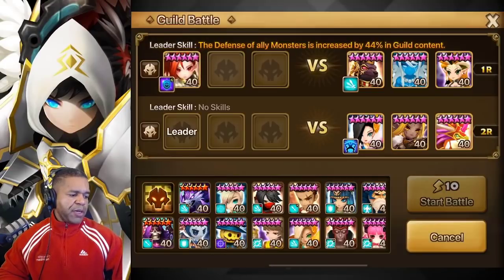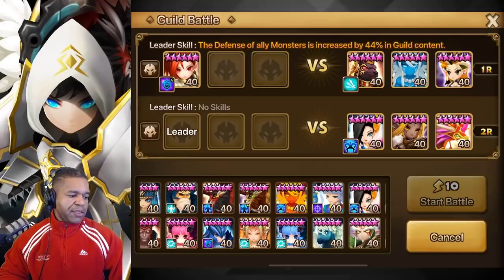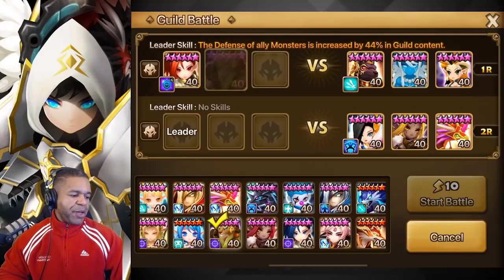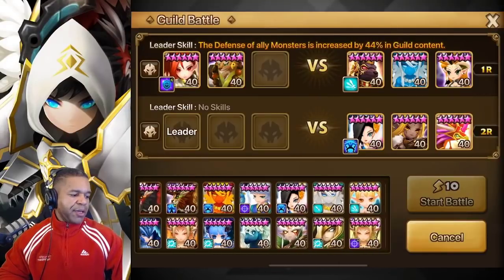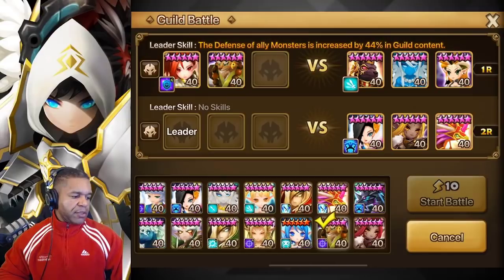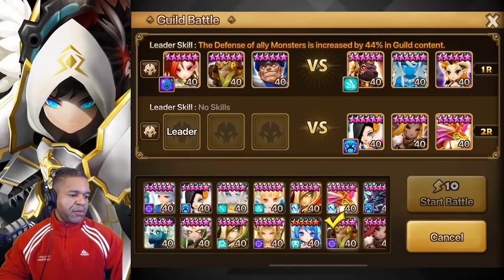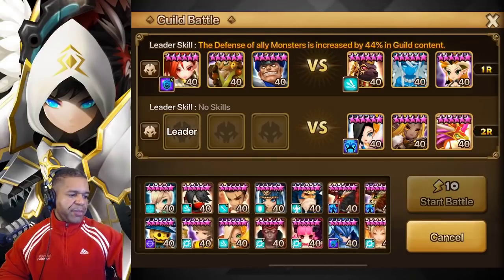Let's use Affiliate in this spot. We'll bring in Ritesh - I believe I got this one runed up. Let me make sure I grab the right unit and it still has runes on it. We'll go ahead and add water Bison in this spot here.